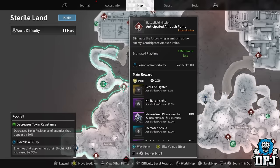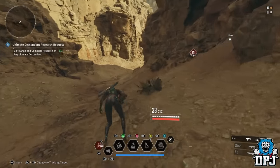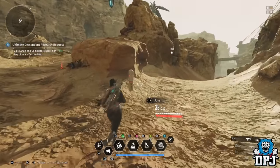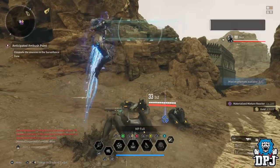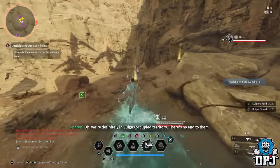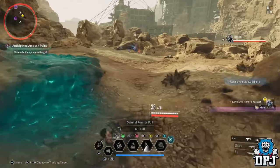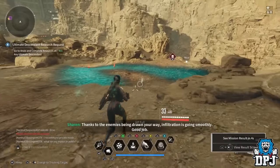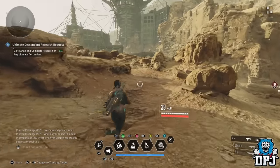Now we move over on Sterile Land to Rock Fall and the Anticipated Ambush Points mission. I did this solo and was quite happy with the results, but it's kind of the reverse of the Kuiper Mine — this gives you less Kuiper shards but gives you more gold. With other people, especially a Bunny, you are going to absolutely destroy this whole mission. It can be done in less than 30 seconds; I was taking about 35 to 40 seconds solo.